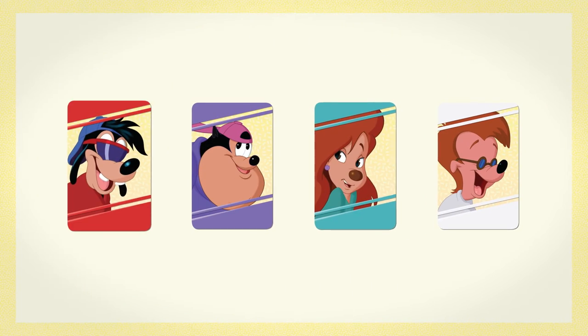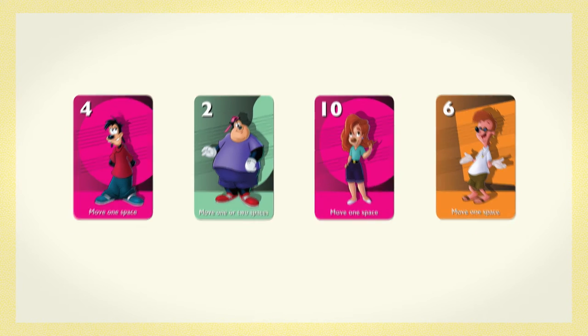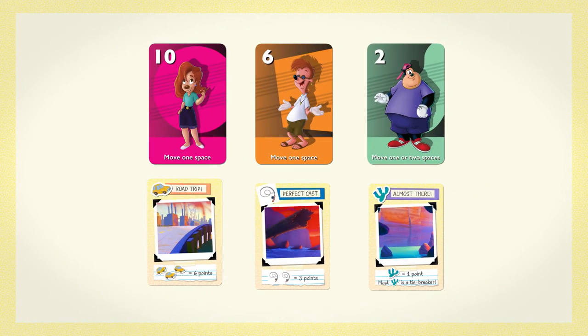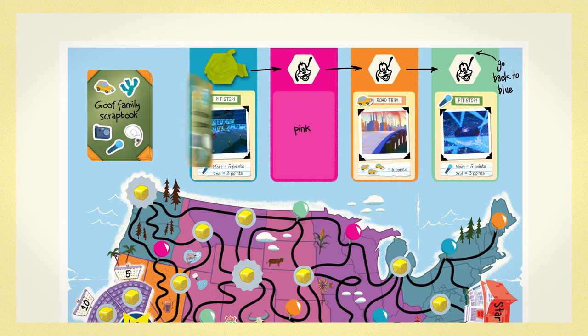To start a round, each player chooses and plays one card from their hand, face down in front of them, then all players flip their card face up. The player who played the highest number of each color takes the scrapbook card from the matching color slot. When a scrapbook card is collected, immediately replace it with the top card from the deck.